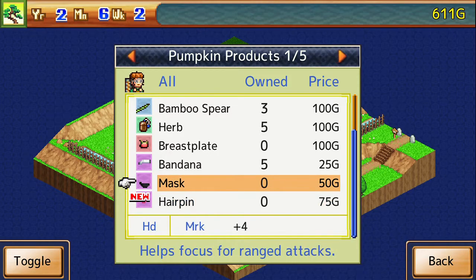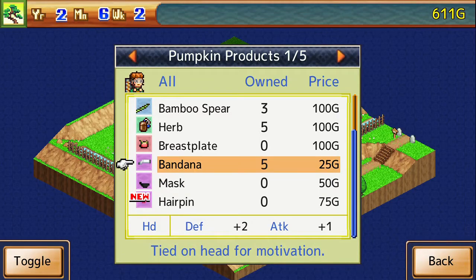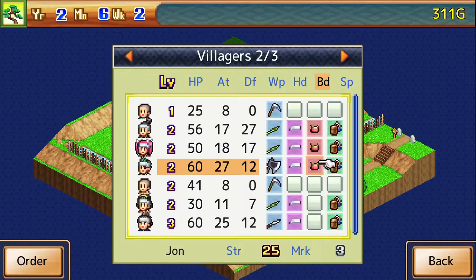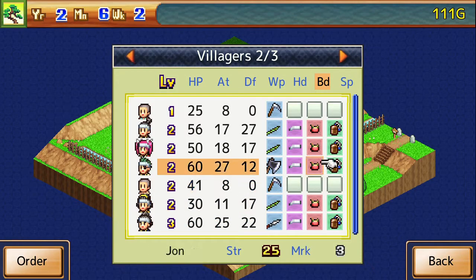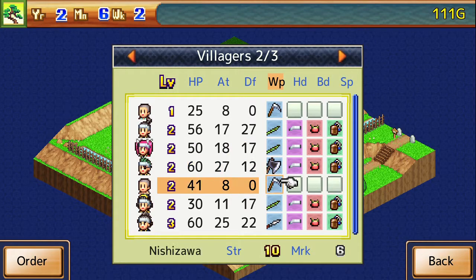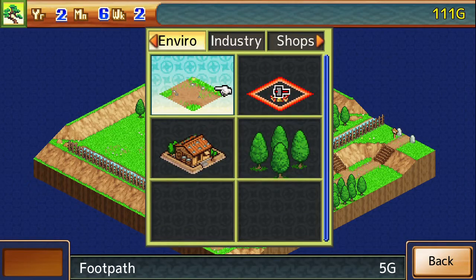What do we got here? He's got hairpins — just extra HP. You can't really be too mad about that. We are going to need to equip some breastplates on our fighters, though. These guys don't have anything, just because they're not really attackers. You only really need to equip five of your villagers with fighting stuff.